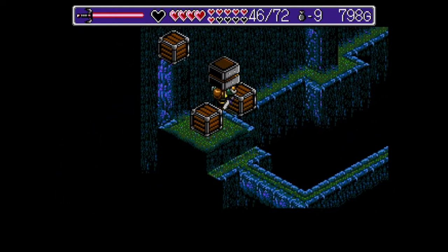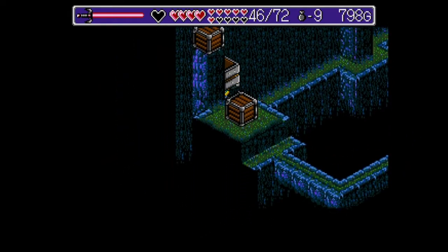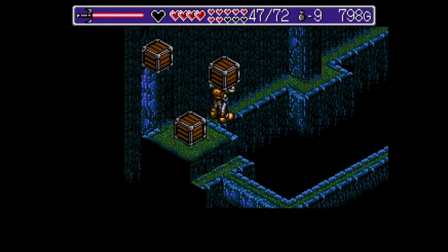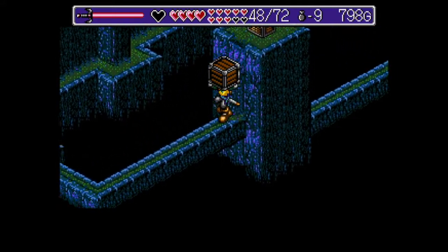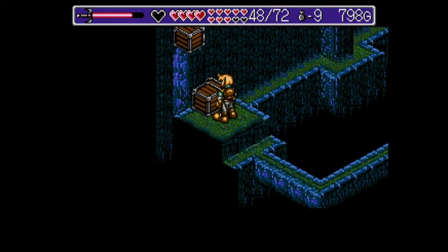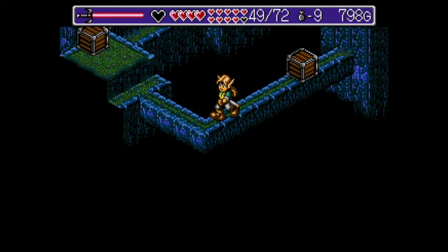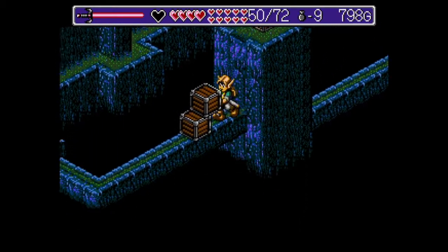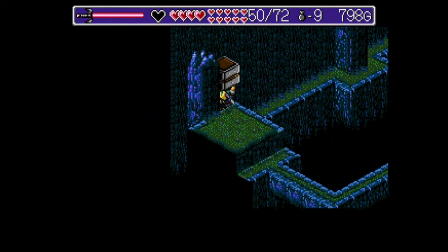Vous ramassez ça. Je crois que lui, il faut l'amener ailleurs. Je ne sais plus comment on fait. Ça va être comme ça. Vous voyez que lui est apparu. C'est très bien. Mais par contre, j'ai besoin de celui-là pour ramasser celui-là. Je ne sais pas si avec deux ça passe, il ne me semble pas. Non, il en faut bien trois. Et donc, il nous faut bien celui-là.